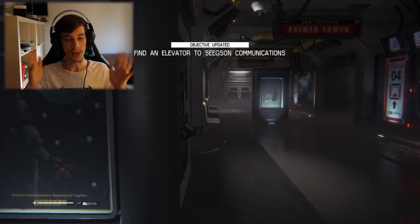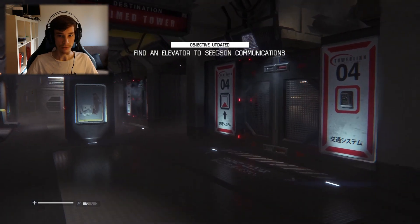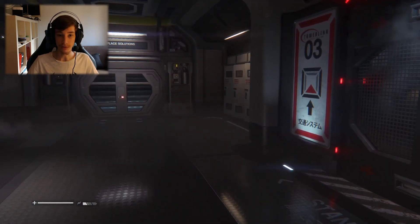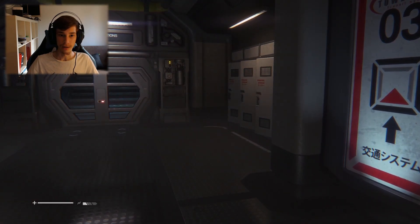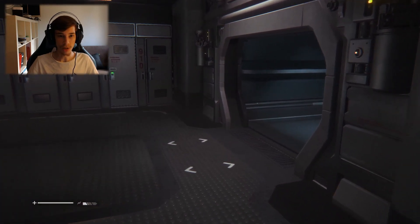Hello everyone and welcome back to another episode of Alien Isolation. This is episode 6 and in today's episode I'm going to find out where the communication center is. If you didn't see last episode, I encountered the alien and I died. But that's okay because I learned something from it — I need to be quiet.